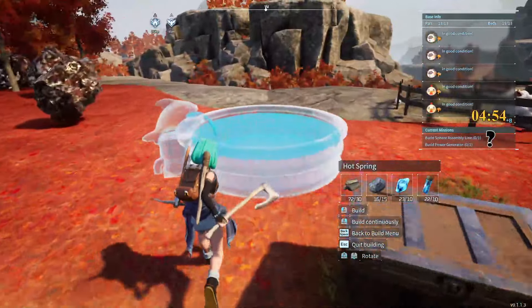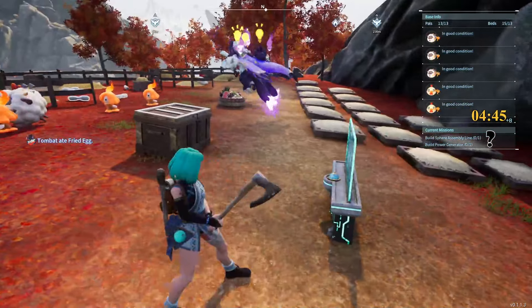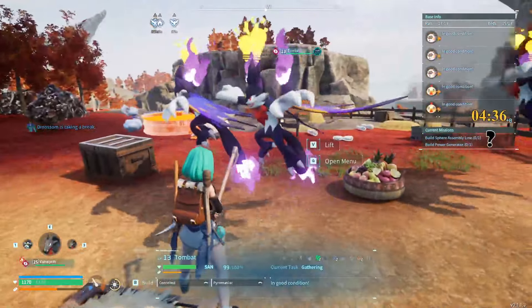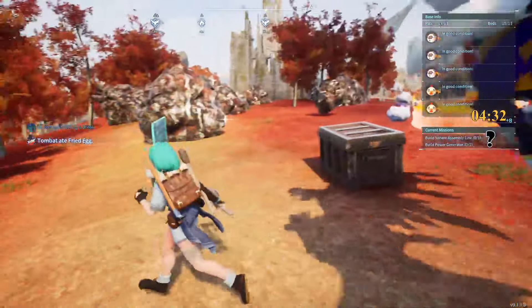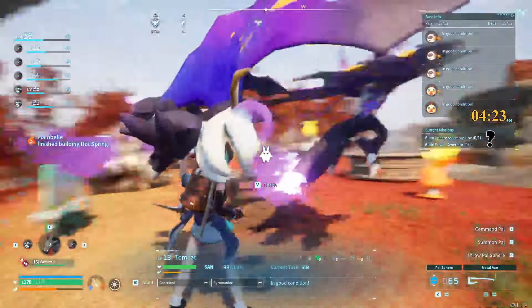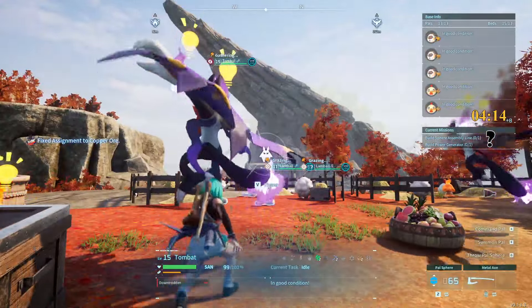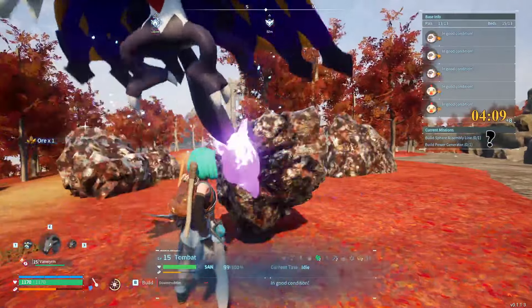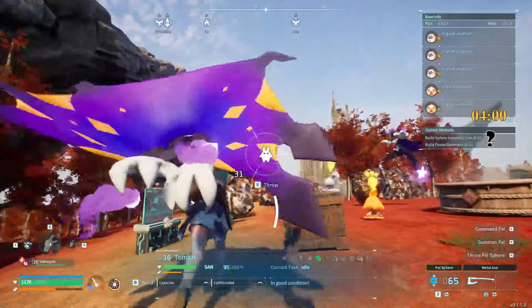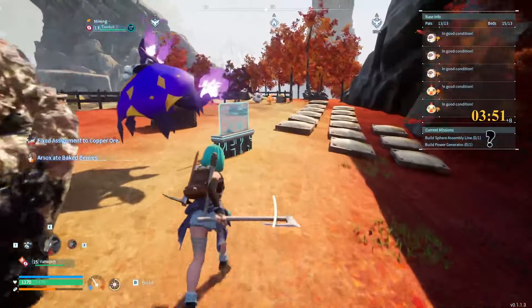I need a hot spring here though. What's going on with these tombats? Where are they — like not moving? What are they stuck on? Waiting to gather? Why won't they mine this ore? I'm not sure why they're not doing this automatically — it's really weird. Okay, there we go, that should be good for a bit.